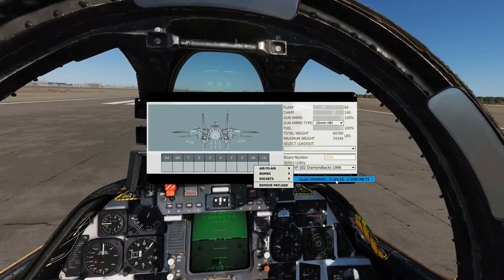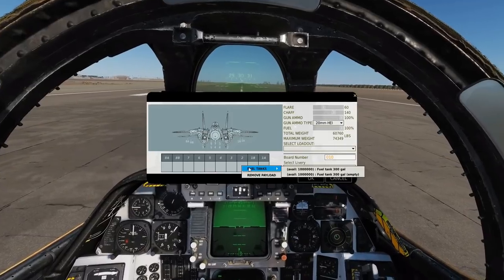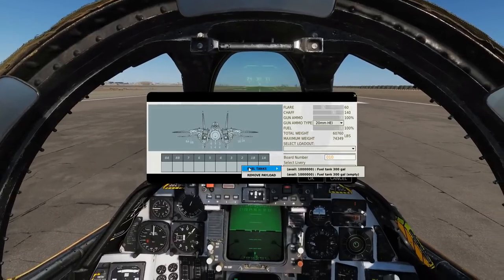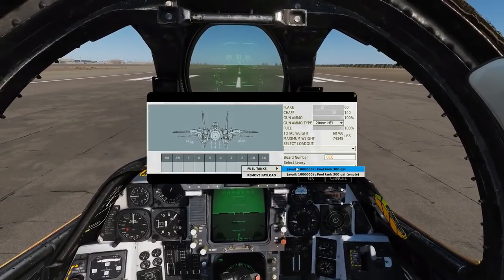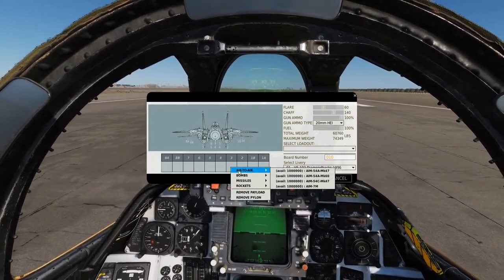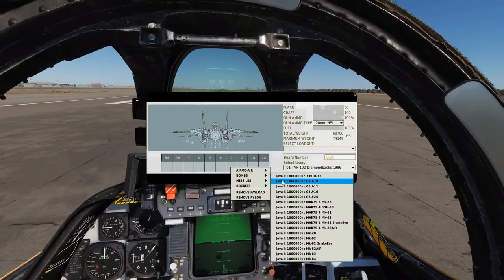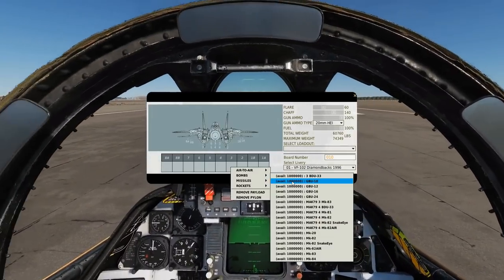We can also carry Zuni rocket launchers — high-caliber rockets, four per LAU-10 launcher, two launchers per pylon. Pylons 2 under the engine nacelles are fuel-tank only — the aircraft is very fuel efficient when driven properly and has a high range, but the afterburner makes it a massive gas guzzler. Extra 300-gallon tanks are available there. On pylons 3, under the flat body, we can carry Phoenixes with special adapters, AIM-7, training bombs, or laser-guided bombs — GBU-10, 12, 16, and 24 — along with the Lantirn targeting pod.